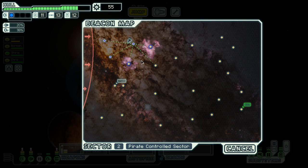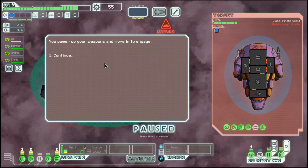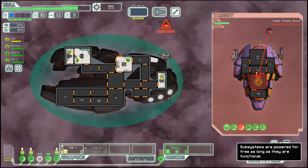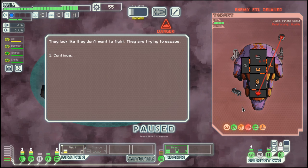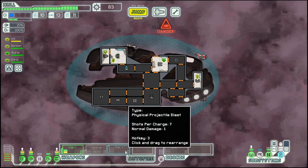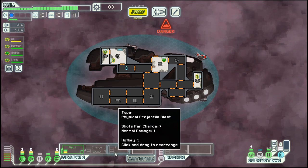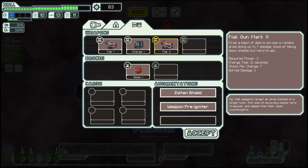More scrap, and let's go to this nebula. Nebulas are good because the pursuing fleet cannot follow so fast. The shield's already down and they're gone. Flak Gun Mark II — it only requires one more power than the Flak I, but it shoots seven projectiles and takes around 18 to 21 seconds.